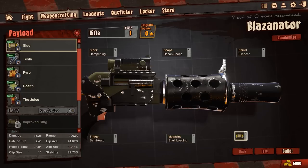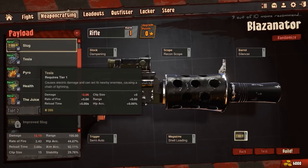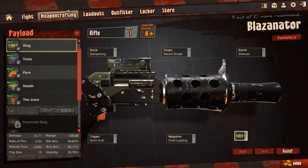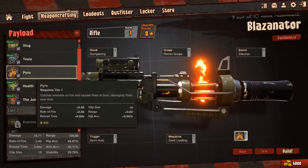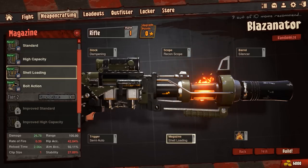What is this? Slug, telso, pyro, health juice — what do these do? Causes electric damage, basic kinetic damage, causes direct damage, catches enemies to burn. Let's go with that one — whoa, okay, I'm liking this.